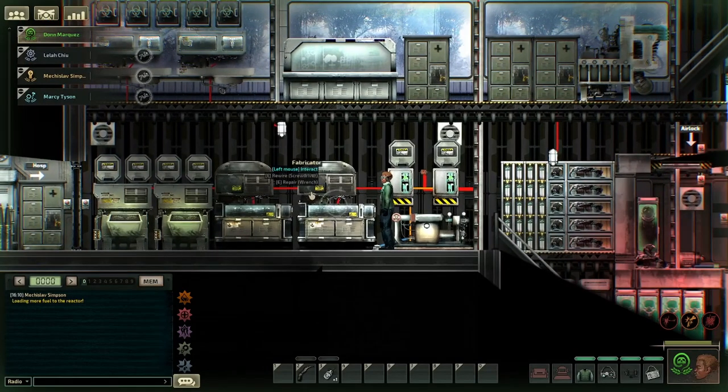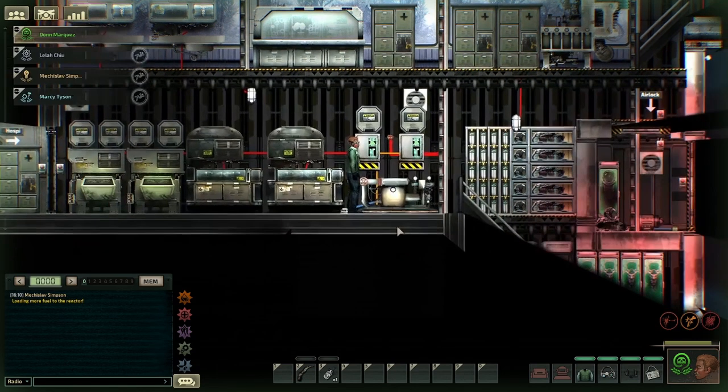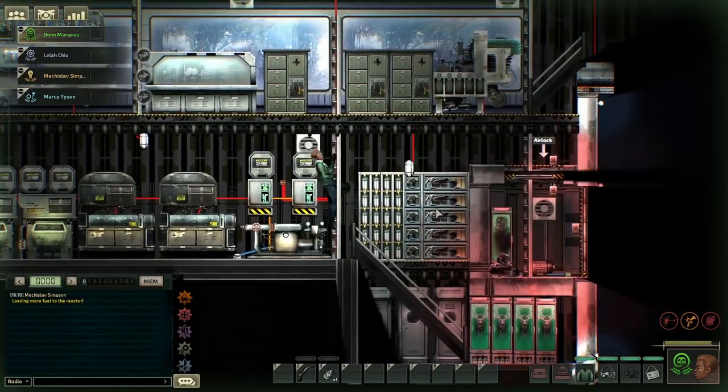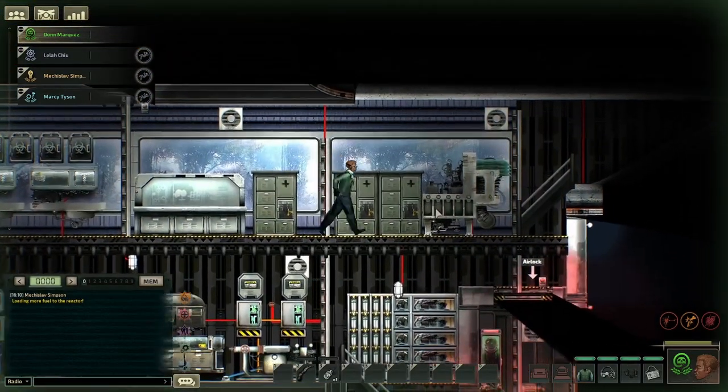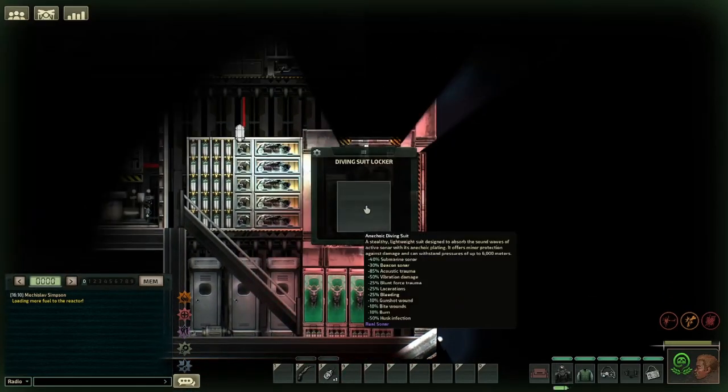Hey guys, the developer has made a specialized kind of suit — I'm going to call it the A suit because I don't think I could pronounce that correctly. Now, this will protect you up to 6,000 meters. You need a regular diving suit, a titanium aluminum alloy, and six rubber. This is all easily obtainable within maybe a few missions of the game. Now, it's not completely 100% proof to damage, but it will take away a lot — and I mean a lot — and I'll show you now.